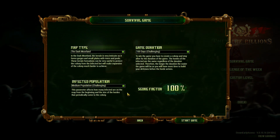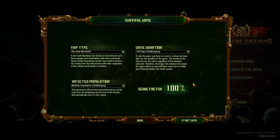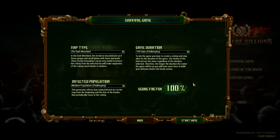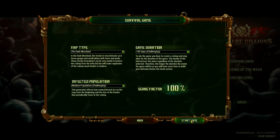I'm going to leave everything as it is. I only need 20 score factor to unlock the next map. If I keep failing I'll have no choice but to lower it just so I can play on different maps, but at the moment we're going to stick to factory settings.